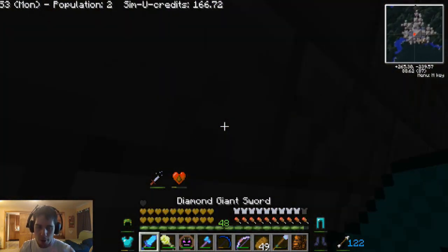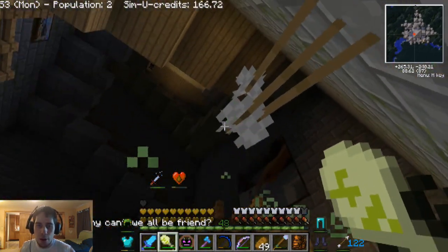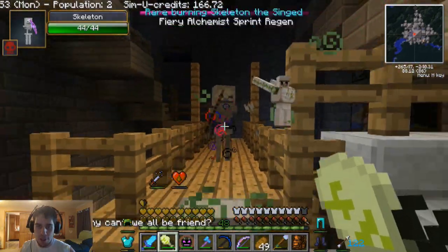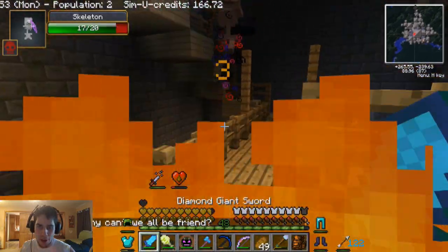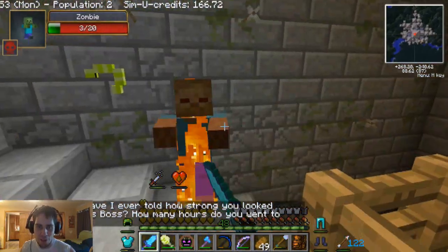Let me throw a worm over here. There we go. So we're getting closer to the top. There's a rare skeleton coming at me right now. Fall off, fall off — there we go. Everything's gonna be like on the bottom when I leave.